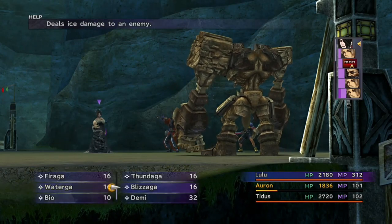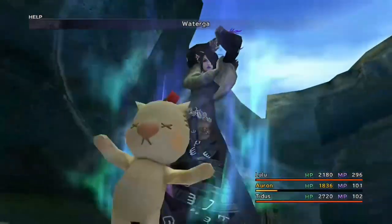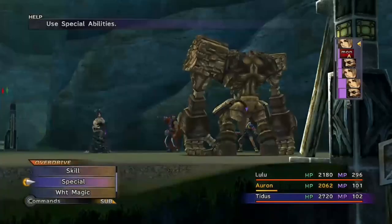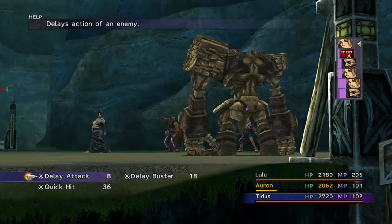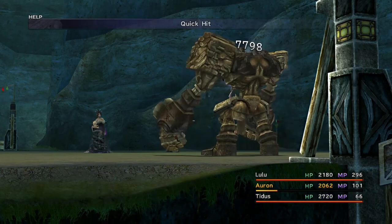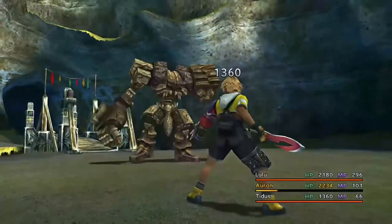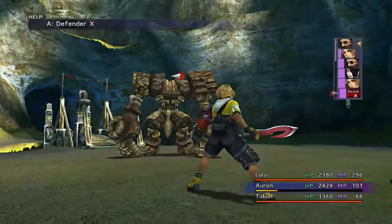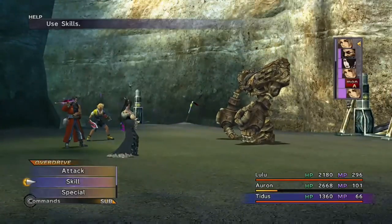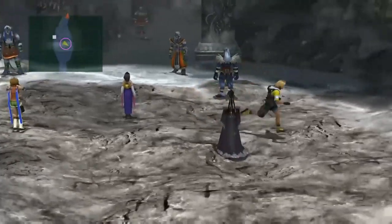When you cross the bridge after coming out of the Calm Lands, you'll be ambushed by a boss after a short cutscene. If you use Provoke with Tidus and keep him in the fight — it's very important to keep him in after using it — the only attack this boss will use is Blast Punch. Blast Punch does 50% of your current HP, so because it's percentage-based it does less and less each time and won't actually be able to kill Tidus. The boss won't prove a problem and you can just whale on it with your strong attacks.